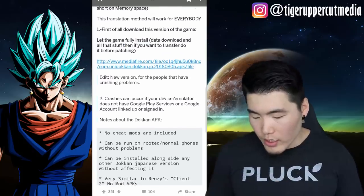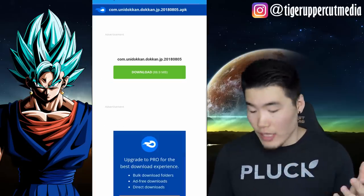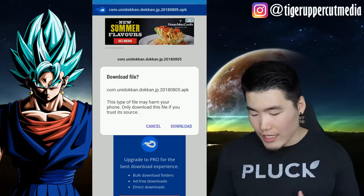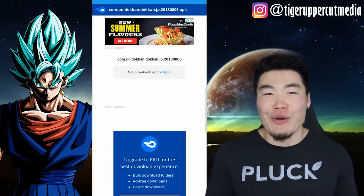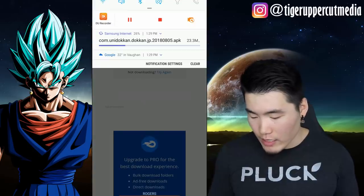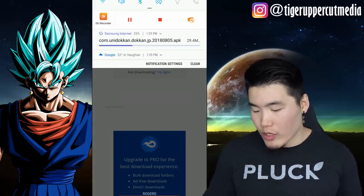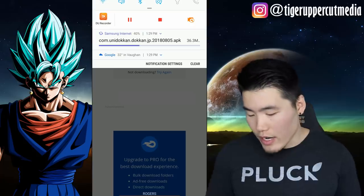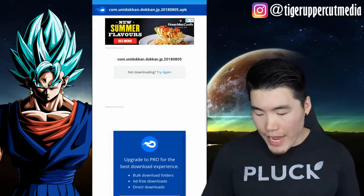Step one: go to the link in the Reddit post and download the new game file. It's about a 90 megabyte download and it shouldn't take too long if your internet is decent. We're already about one third of the way there and now about halfway. So it'll get that done and you want to go back to the post.